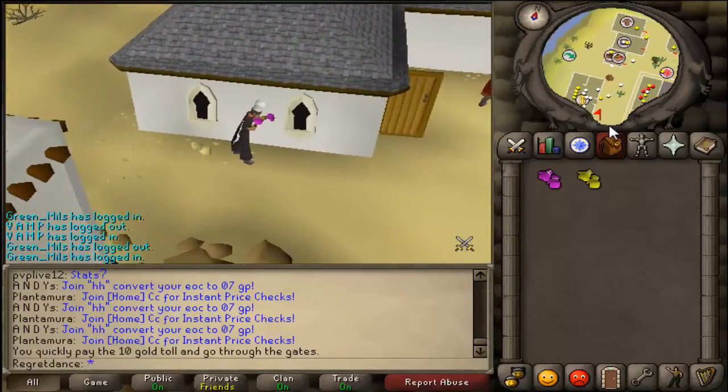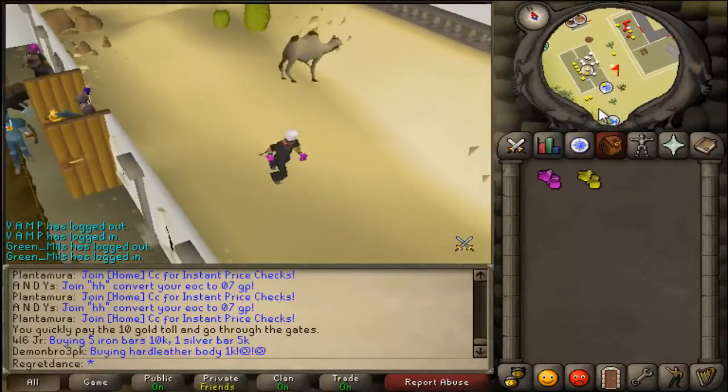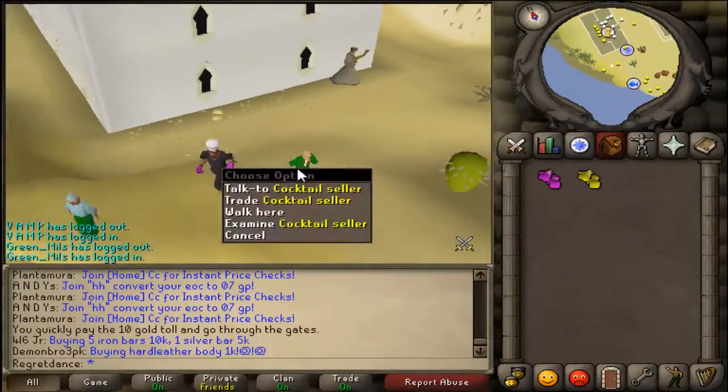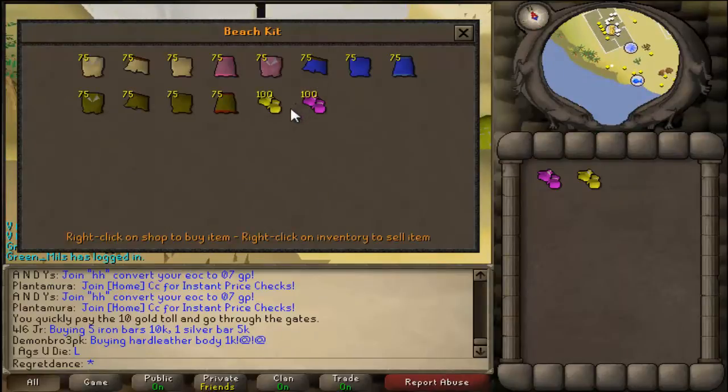Once you're at the bank, just go south of that a little bit. There's like a whole gnome party going on. All you have to do is trade this guy right here — he sells boxing gloves, and that's how you get them.